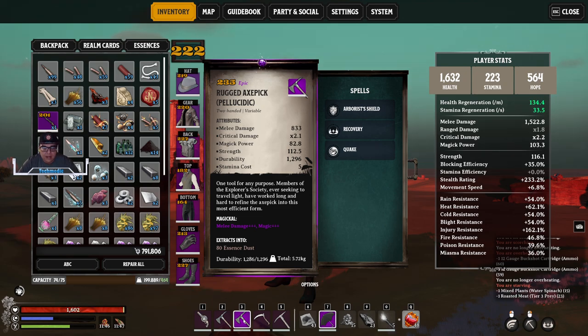Here we have a rugged axe pick — you're going to get this once you get to the watch. You can attempt to create a lower level refined axe, but it's not going to get there. Rugged is going to be where it's at. With this pellicidic, we're aiming for melee damage, as melee damage helps destroy nodes faster. With this combination of axe and pick, it's highly incentivized to use it.